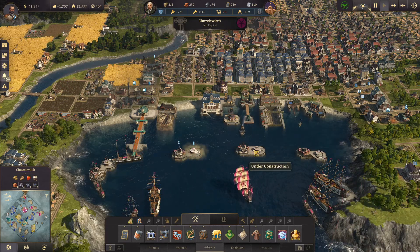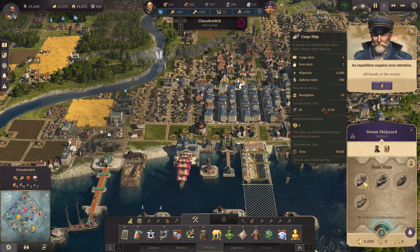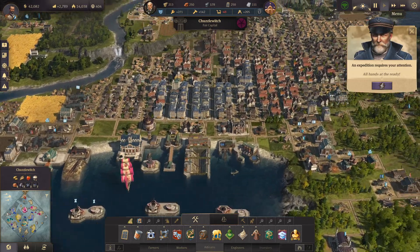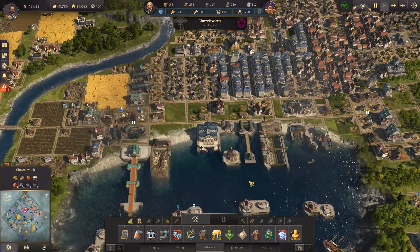We need a bit more of an even spread to protect our harbour building. Steamships can be pretty fast — look at this cargo ship, it's got six slots. I wonder if it's a lot faster than a sailboat. It's those engine things we need to build a production line for. In the meantime we need artisans — we've not got enough. So let's upgrade some farmers to workers and some workers to artisans. We'll see what our expedition needs in a minute.